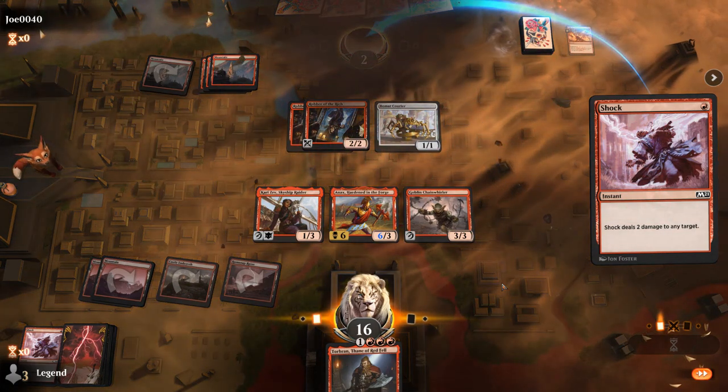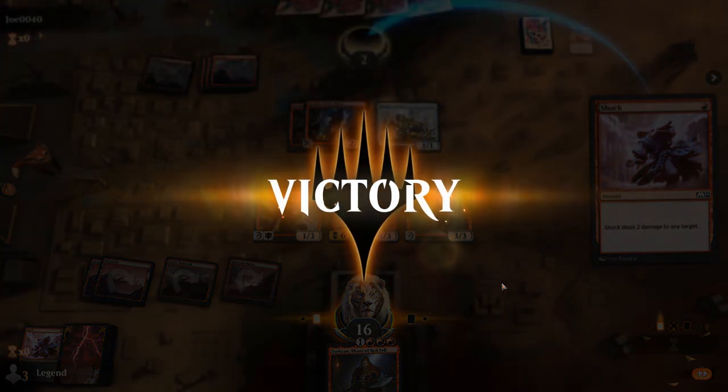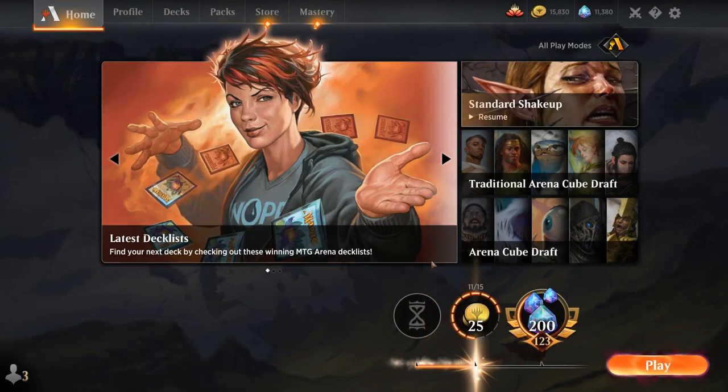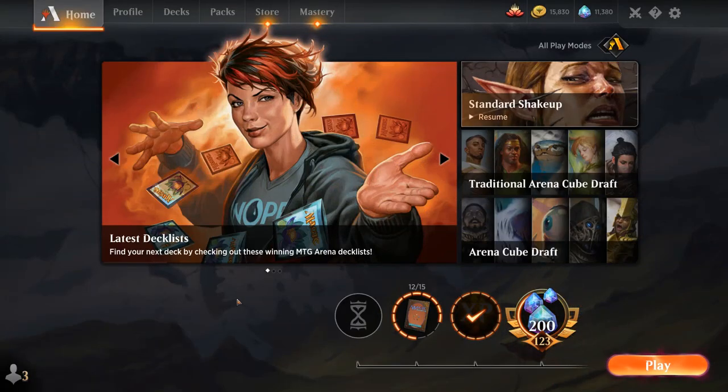And there we go. Overall, been pretty happy with this version of Mono-Red Aggro. But as we mentioned in the introduction, there are plenty of ways to build it. We saw some cards I mentioned like Bomat Courier and Robber of the Rich in my opponent's deck as well — those are definitely considerations.